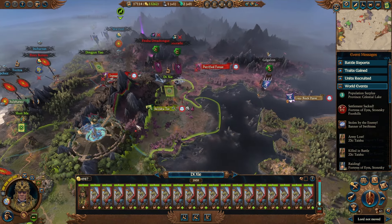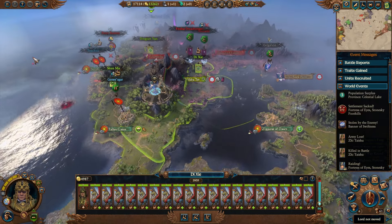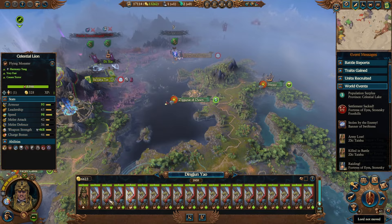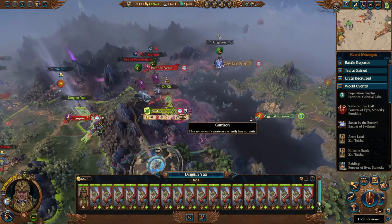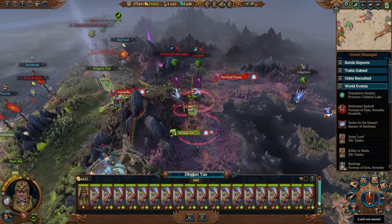Hey guys, Tinker here, welcome to the channel. So in today's video we're showcasing the Celestial Alliance. This is not by any means a perfected doomstack. Matter of fact, I just recruited these armies here. This is still fairly early on, or mid-game I would say — it's level 60.